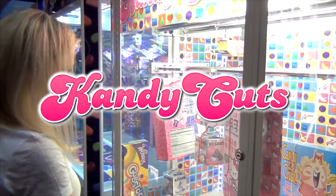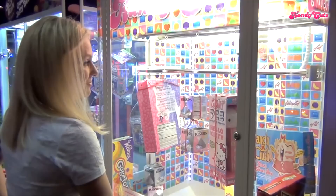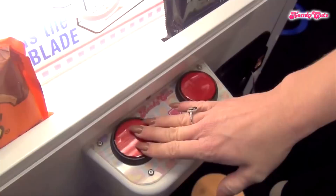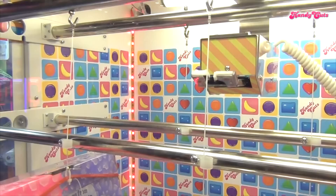Now it's on to the instant prize redemption machines. Candy Cuts is an instant prize redemption machine with a candy-themed display. Various large candy pieces are hung from six prize hooks for players to target. Players use two-button controls to maneuver scissors to cut the string that the targeted candy is hanging from. If successful, the prize drops down and the player is able to collect the candy right away.